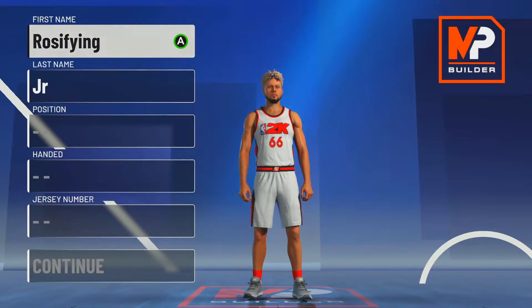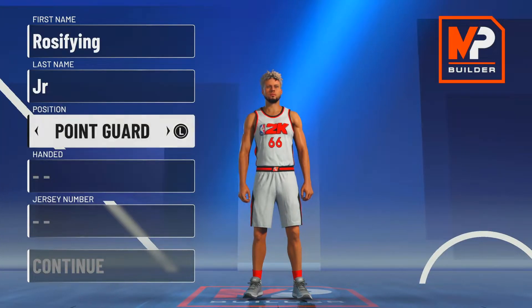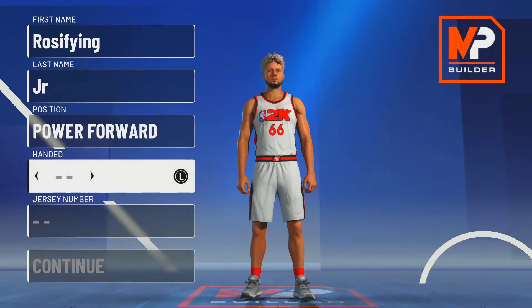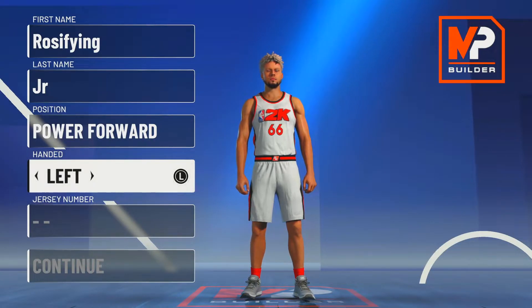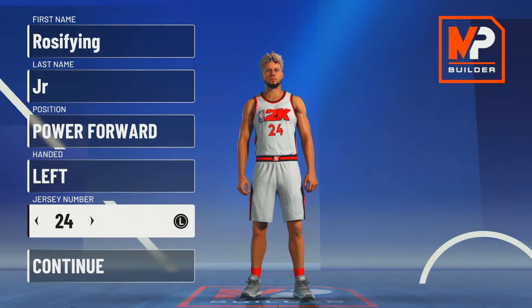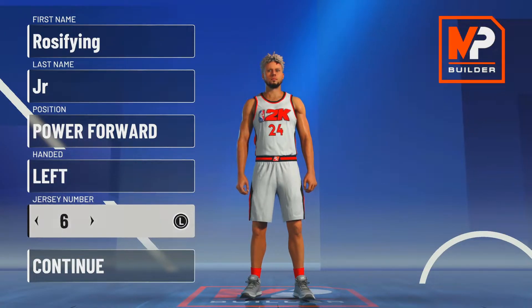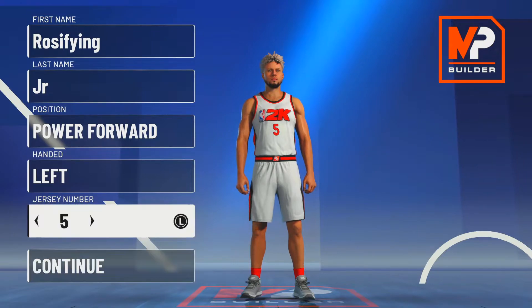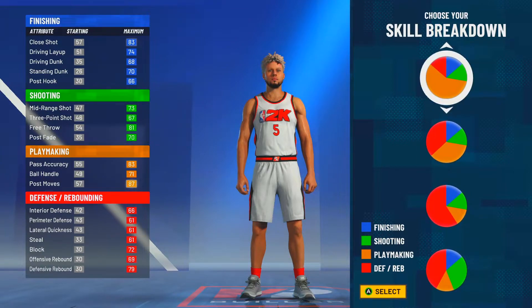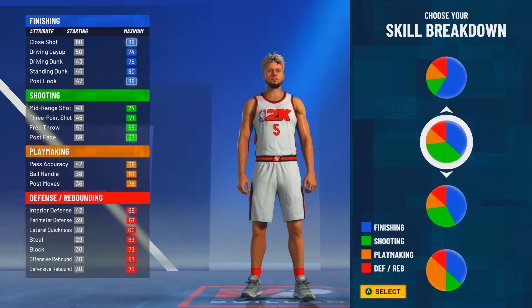I already made two paint beast builds in the prelude — they were small forwards, one was a power forward. So we're going power forward this time. Number and hand don't matter, that's up to you. I've come to the realization that paint defense is kind of sus, and if you have a slasher in this game you will succeed.